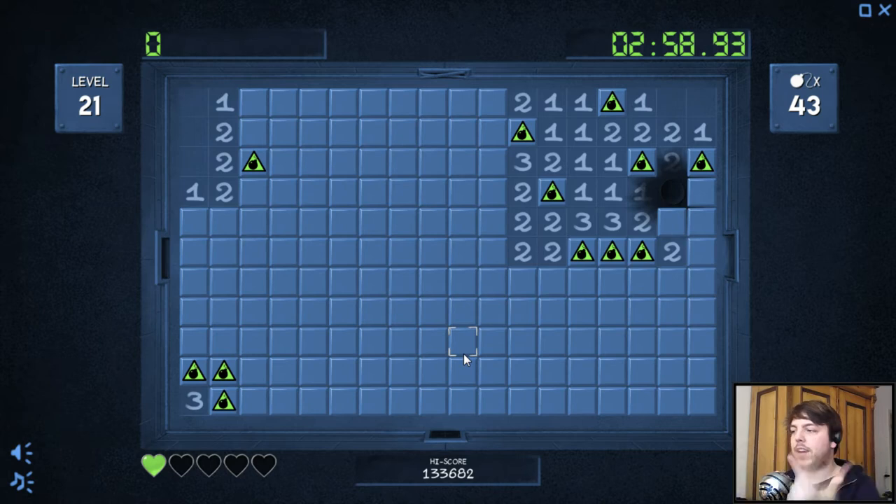You can find lives by clicking and finding them. You can find empty heart containers, which increase the maximum number of lives you can have. And I think you can find full life containers too — there's at least an achievement for it. I haven't gotten one yet though.